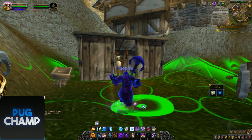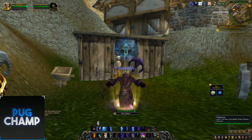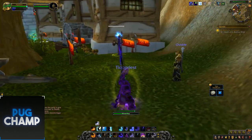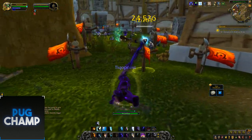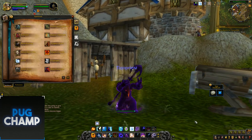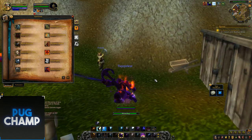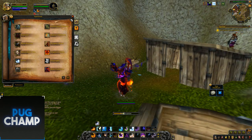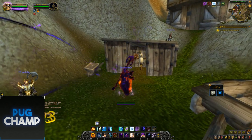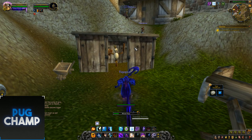Quickly showing a few of the heals and buffs - yeah, nothing too different, all pretty much the same. Let's see what Voidform looks like with the Fireblood racial. As you can see, it looks really, really good with that animation. So that's it for the caster.